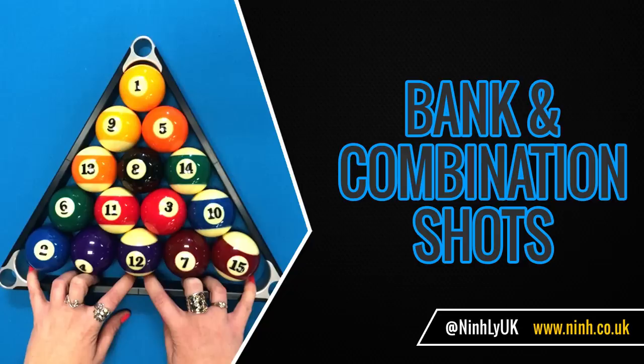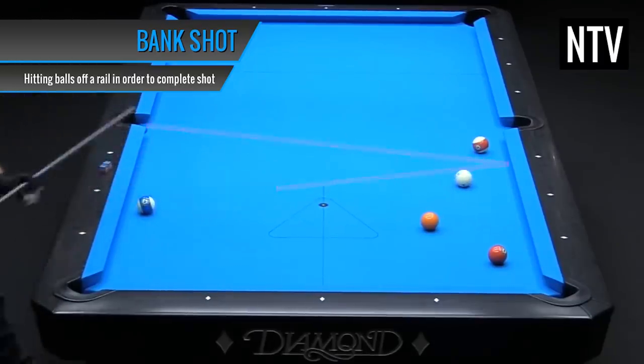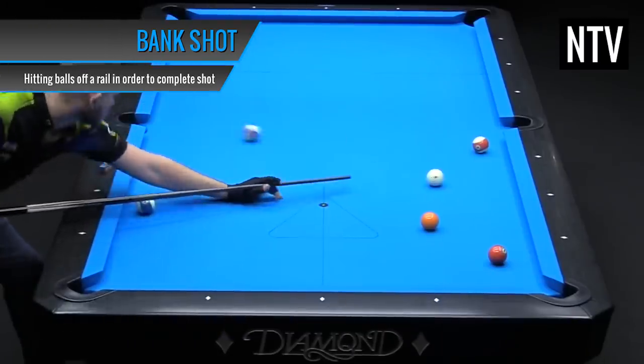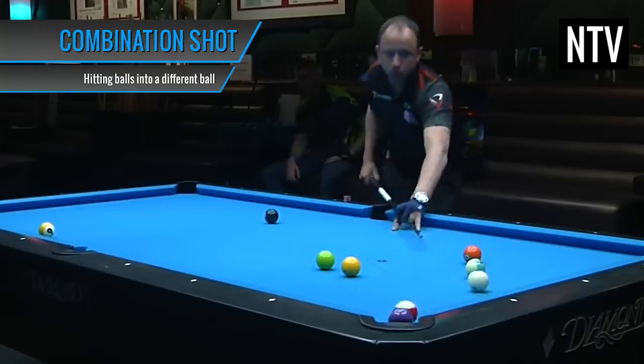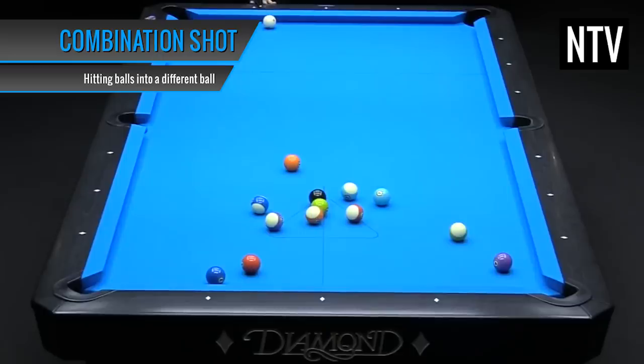Back and combination shots. It is legal to hit either the cue ball or the object ball off the rails in order to complete the shot, so long as you announce it. This is known as a back shot. It's also legal to hit a ball to bounce a completely different ball into a pocket, so long as you make it clear and announce that this is what you intend to do. This is known as a combination shot.